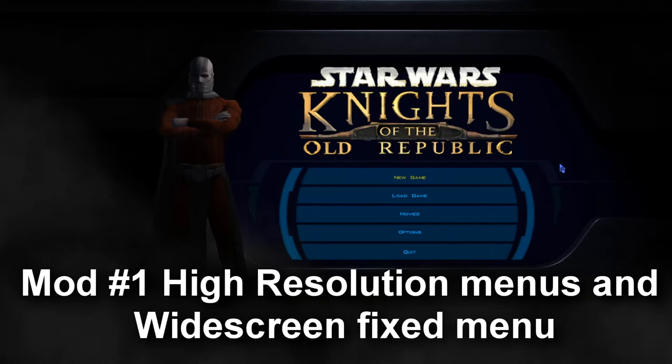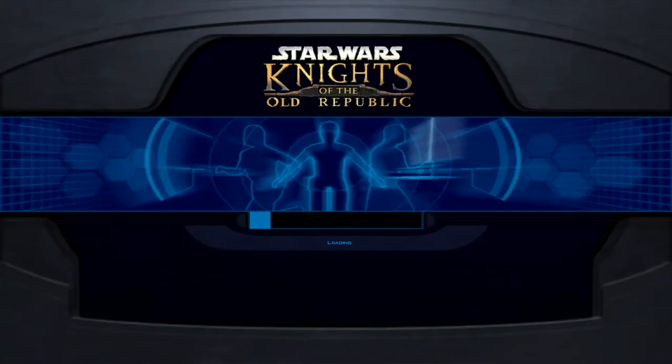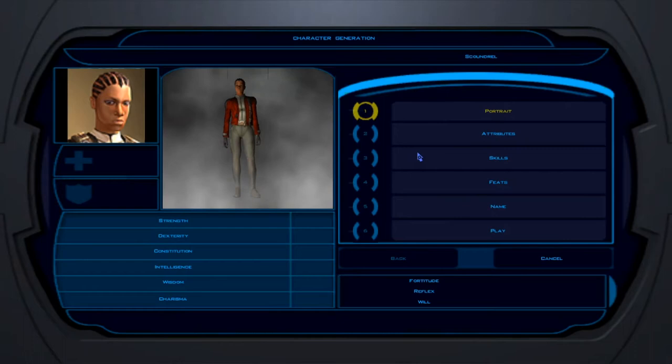So the first one we're going to look at is the High Resolution Menus and Widescreen Fix. All this does is, once you widescreen the game — as you can do via the link to my video in the description — and once you download the mods correctly, which I didn't do originally because I'm an idiot, you have a widescreen version of the main menu instead of having the really tiny screen with all the weird grey backgrounds on the sides. This also applies to the character creation, as you can see here.